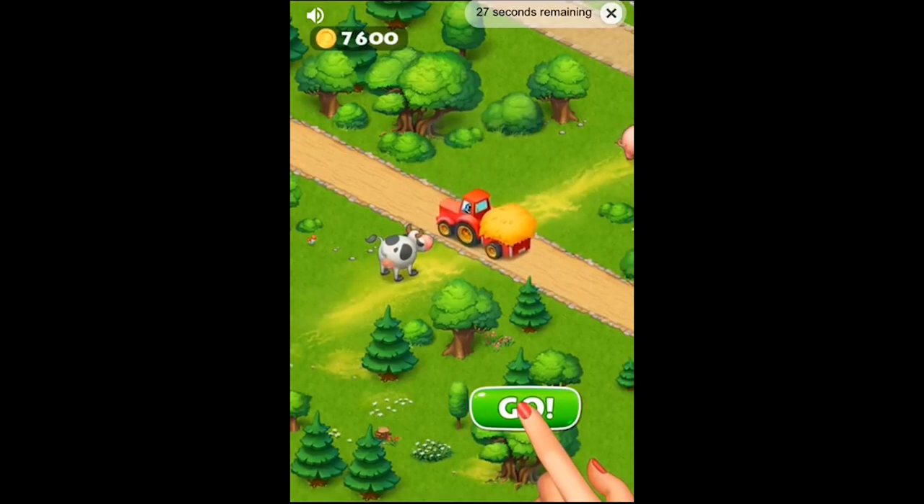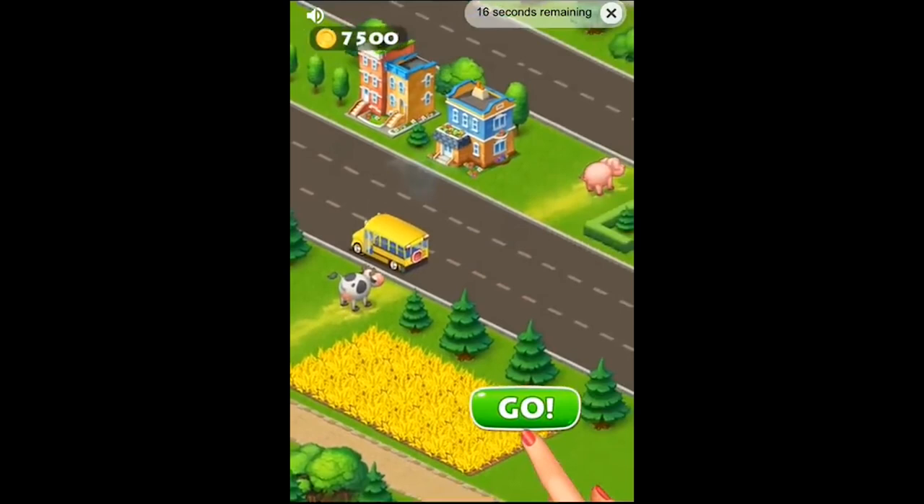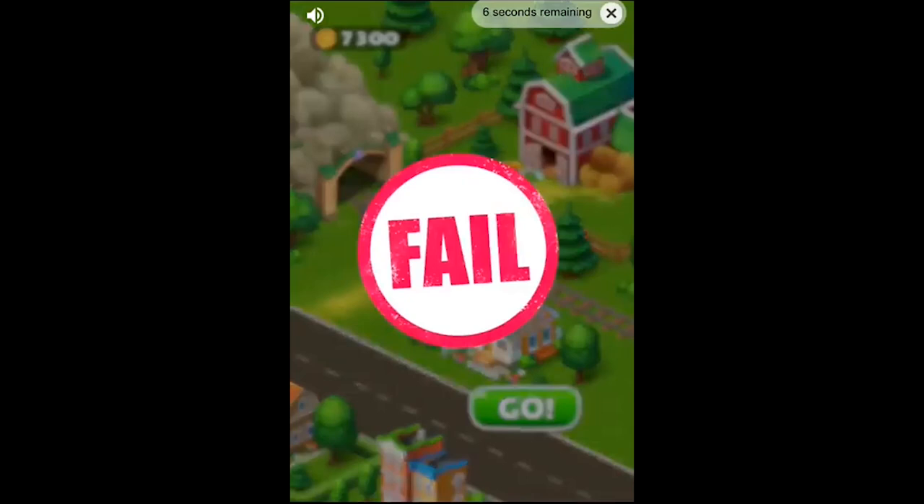In ad number one, you have to pick up the animals to take to the farmer at the end, avoiding obstacles that can stop you. So it looks like a cute little strategy game — just time it right, click away, and reach the end.